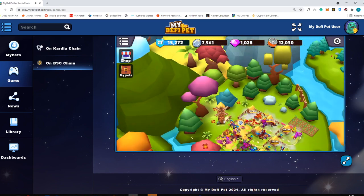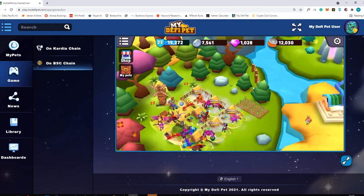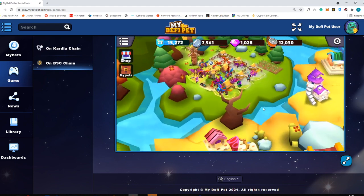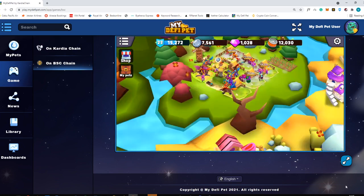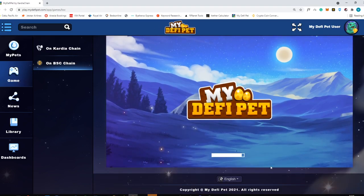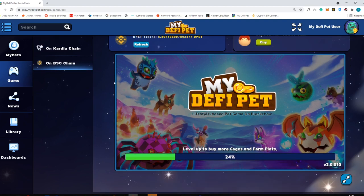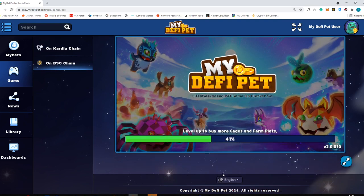As of now, you still can't delete these trees, but it's a pretty nice update from last time. I think they are on version 2. So let's just refresh this one — it will display version 2. How did you like this new UI for MyDefiPet? Before, it was just black and white. Right now, it has some animations and a new background.